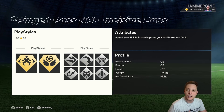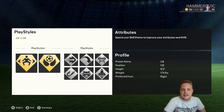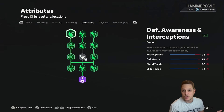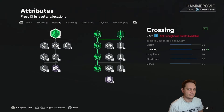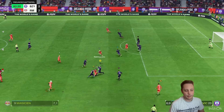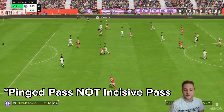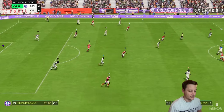His normal play styles are Incisive Pass, Long Ball Pass, Block, Quick Step, Anticipate, and Intercept. The way this man plays — he's almost like a quarterback for his team. He'll pick the ball up off the goalkeeper or a loose ball and spray passes out, which is why he's got Incisive Pass and Long Ball Pass.